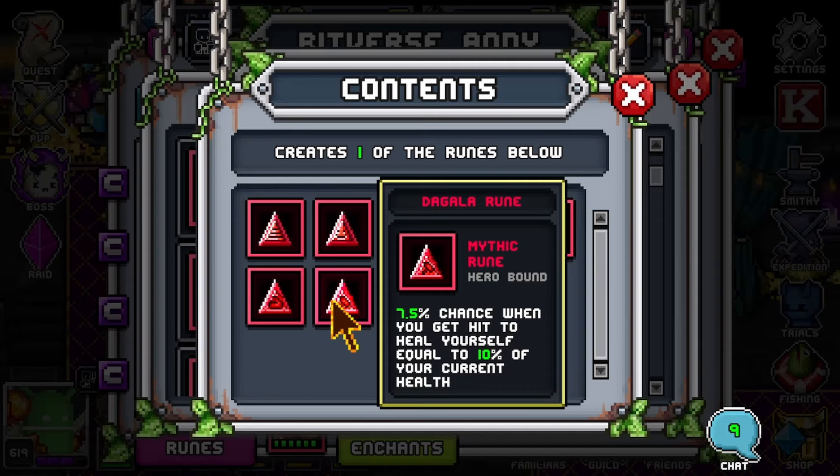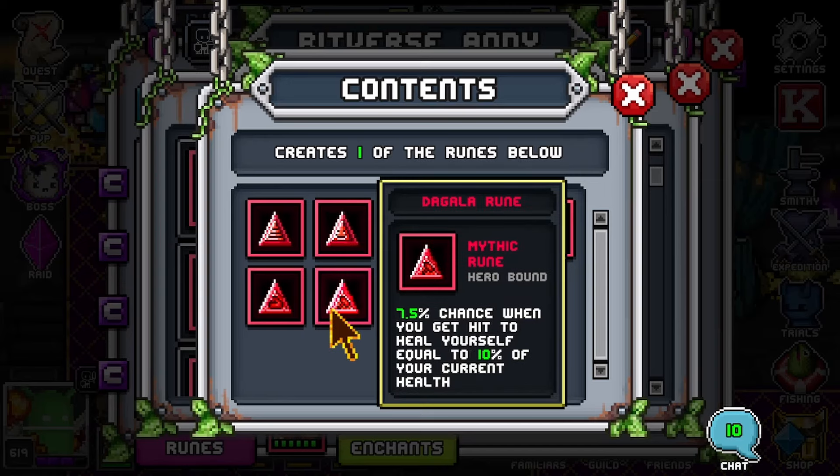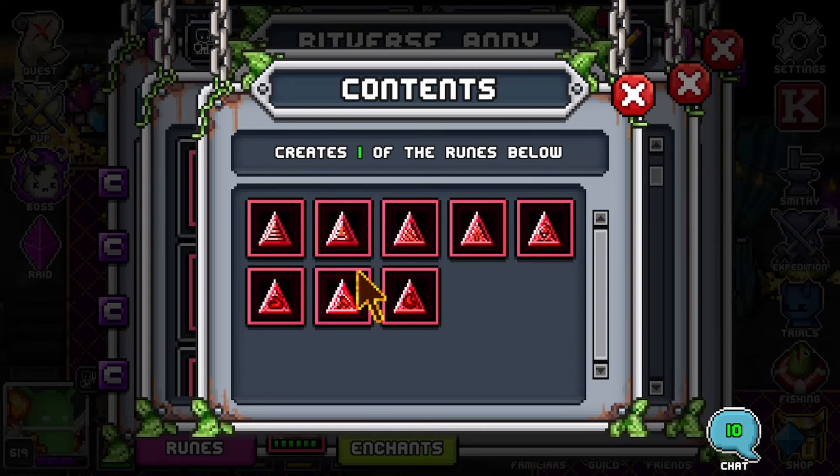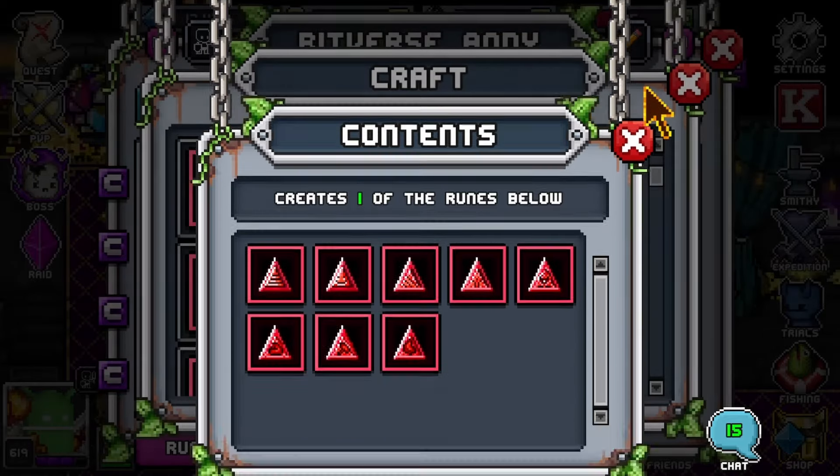The Dagala rune: 7.5% chance when you get hit to heal yourself equal to your current health — that's really nice. You could argue that's better than the shielding one that used to exist, the Wool rune, which was 5% chance to gain shielding equal to 10%. Now you have 7.5% to gain 10% of your health, but it's healing versus shielding — shielding can help anytime while healing only works if you're missing health. Then the last one, the Argus rune: 50% chance when you get hit to increase your damage reduction by 3%, up to five times. So after being hit 10 times you could have 15% higher damage reduction — it builds up over time, so by the time enemies have strong SP abilities you might have 15% more damage reduction.